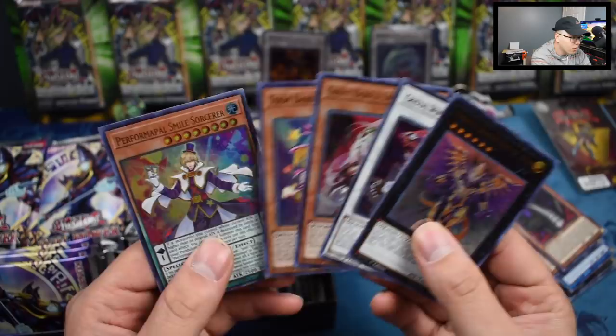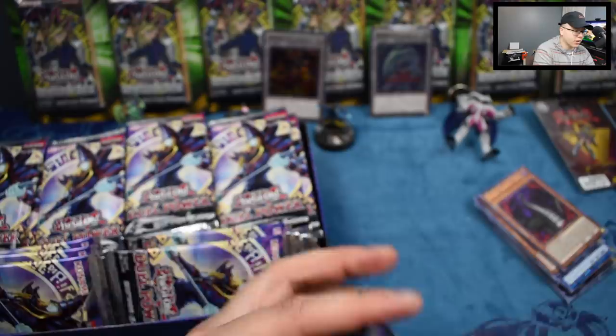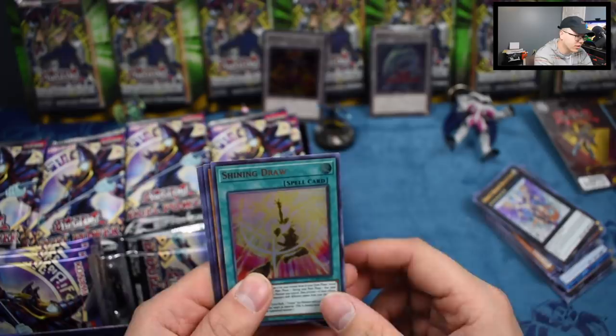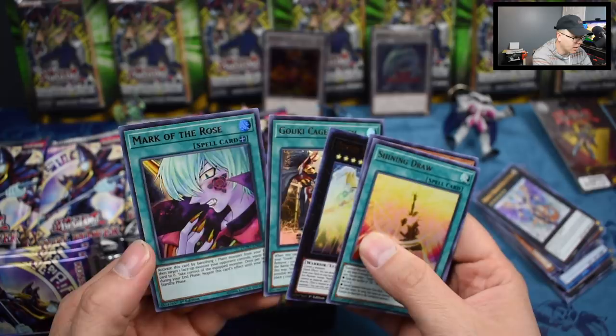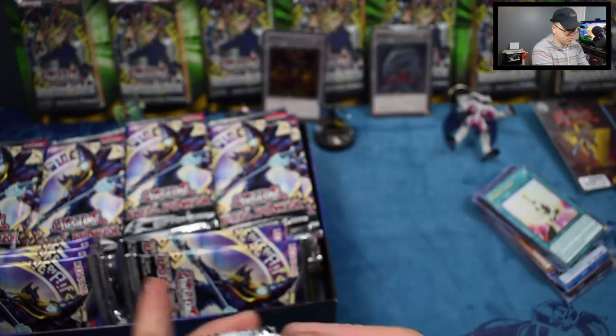And we got a Ghost Ogre and Snow Rabbit! And a Toon Dark Magician Girl — wow, three hitters right there in a row. Toon Dark Magician Girl is cool. I do apologize — I recently had to start wearing Invisalign, which are like invisible braces, and they kind of make me talk with a little lisp sometimes. Sorry about that. We have the Shining Draw, Photon Advancer, Number 39 Utopia Double, Goki Cage Match — I think that's like four bucks — and Mark of the Rose.